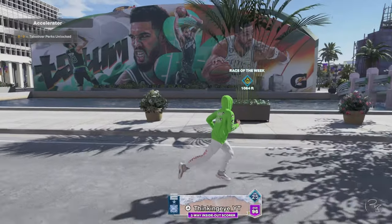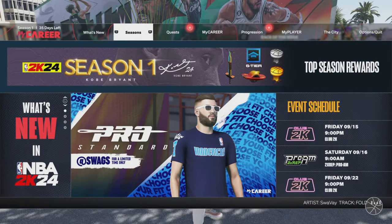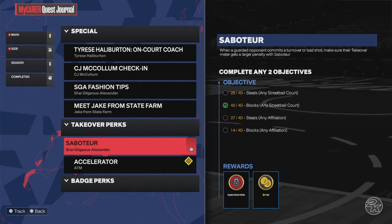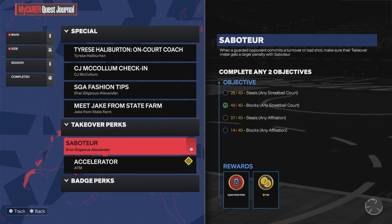Today I'm bringing you all another tips and tricks video, and this one is going to be how to get all of your perks Accelerated. I have 8 out of the 9 takeover perks, so I'm not BSing. I know how to get the majority of the perks. The only reason I don't have all 9 yet is I just need 3 more steals in park, any affiliation, to get the Sabotage perk. But I got every other perk in the game, so trust me, I'm a reliable source when it comes to the best method to get these perks.